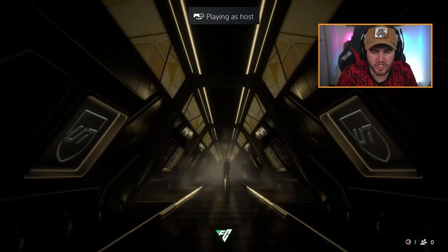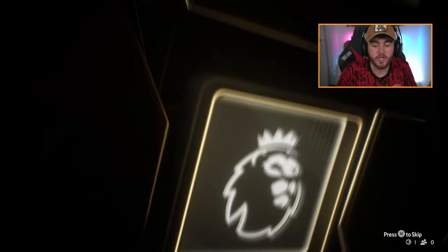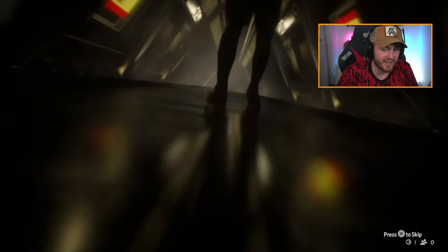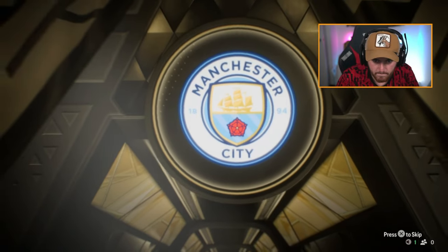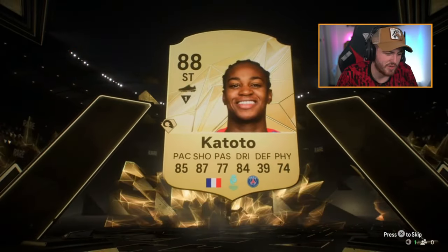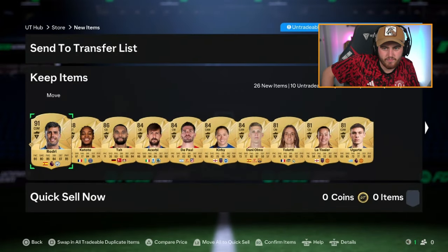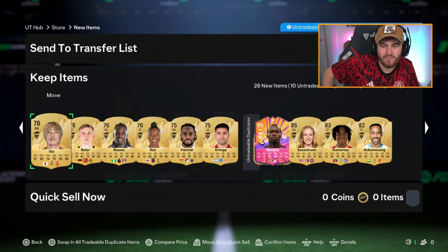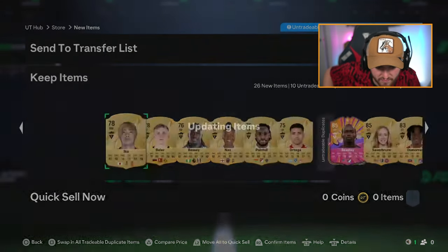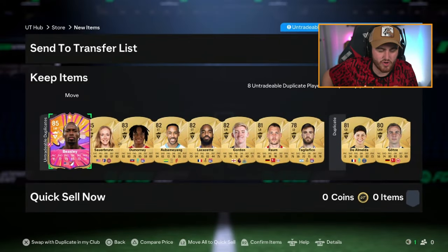Ethan's ripping open the store pack now — could have an Mbappe dangler here. It's a double. Katoto — not the French striker we're looking for. And he's untradeable. That's just what you want, EA — brilliant. Untradeable.